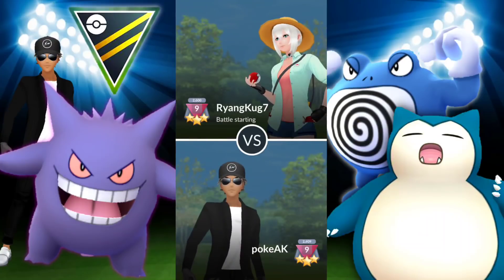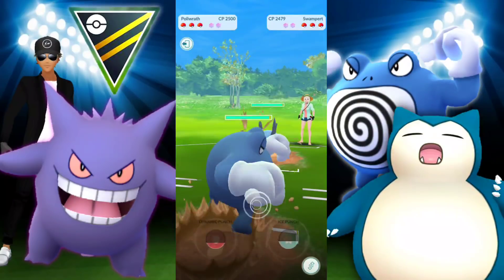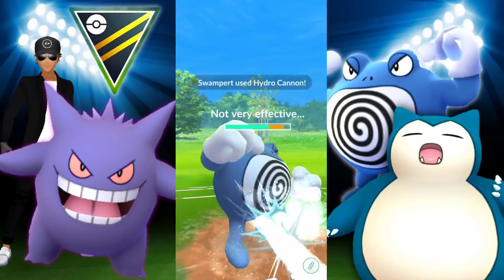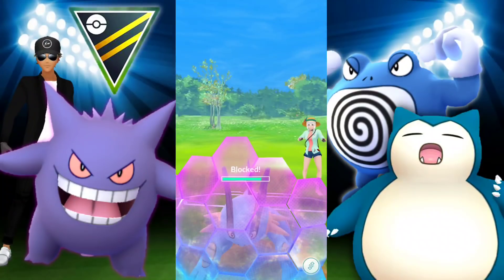Moving on to the next match. Starting off with Poliwrath going against Swampert — we know how this works. We're going to have to predict: this is definitely a Hydro Cannon. If I'm not at a Dynamic Punch and they're using their charge move, it's definitely a Hydro Cannon, so we don't need to worry about that and we let it go through. Pretty comfortable.